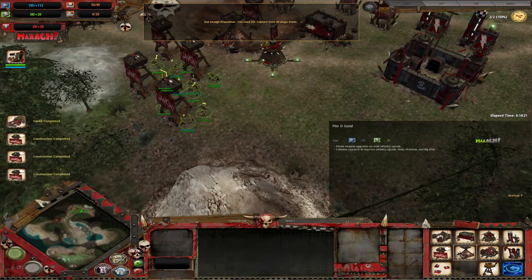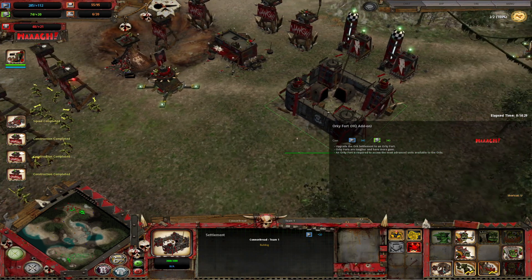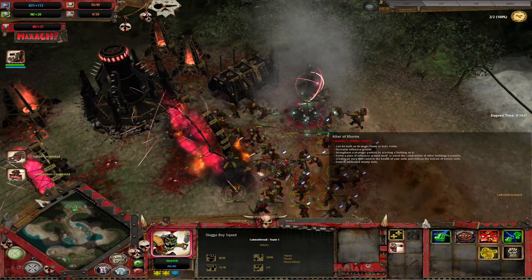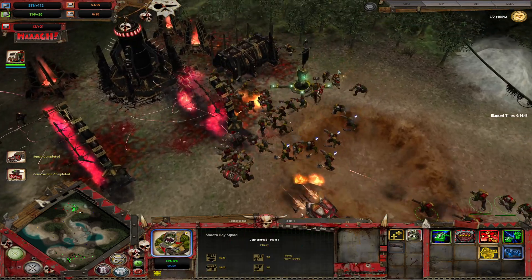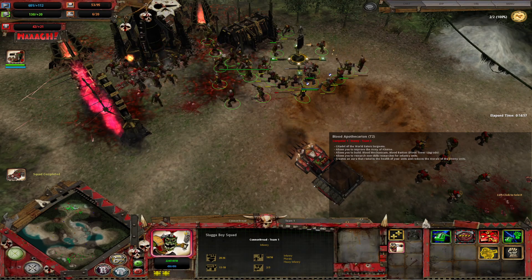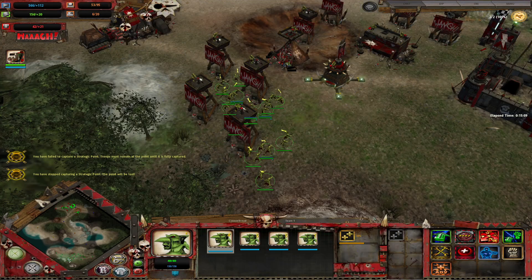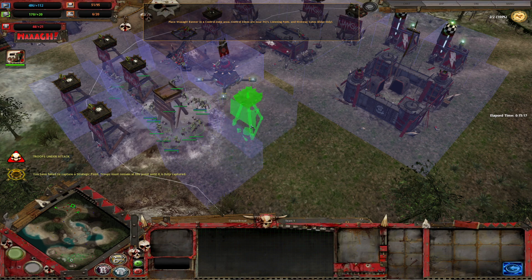We can get the air tower, except we don't have enough requisition. The Orky fort still needs requisition — that's fine. Let's focus: get rid of that listening post because that's annoying and we like being annoying. It didn't die — it did the ability thing, I got confused for a minute. Decapture it, because that's going to make them very sad. We can just do what Orcs do best: drown them in numbers. More Waaagh, lots and lots of Waaagh.